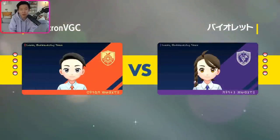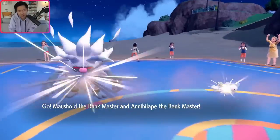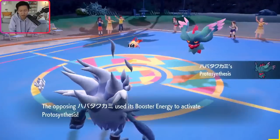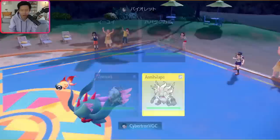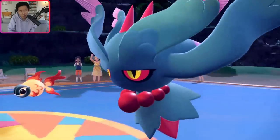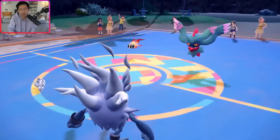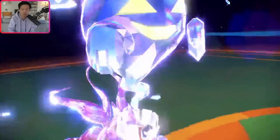Turn one, I'm okay double protecting to scout out what they want to do — it baits out a potential Terra from Chiyu. One thing to consider is the special defense drop coming from Chiyu applying onto Fluttermane. It looks like they Terra Chiyu — fire or ghost? I'm glad I didn't go for Icy Wind and Dream Punch turn one. Curious if it's Scarf Chiyu as well. If I had Heatran here, it would have been a perfect switch-in.